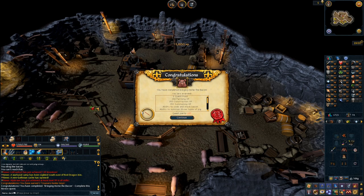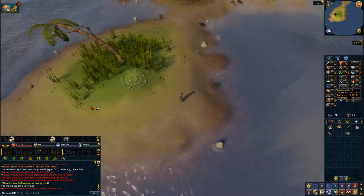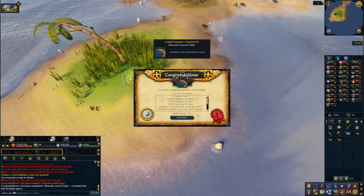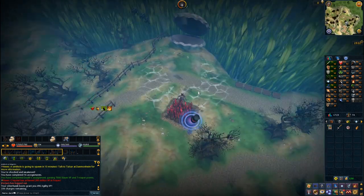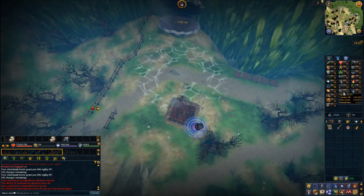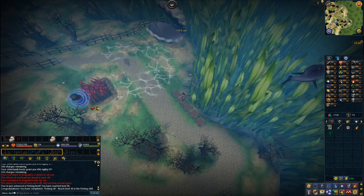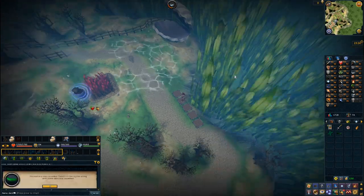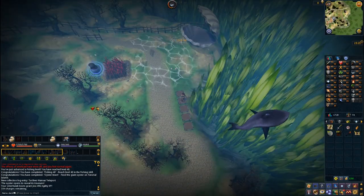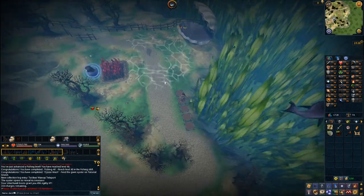Next I did Bringing Home the Bacon, All Fired Up, and Beneath Cursed Tides. This is the quest that takes you back to the original tutorial island area but it's now underwater, and more importantly it unlocks the giant oyster which you can claim a random treasure hunter reward from monthly. The tier of that scales with your total level, and if you've got reset tokens you can use them on this and loot it up to twice a month.